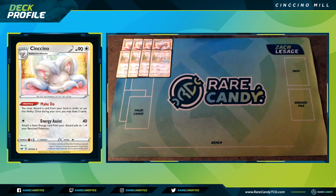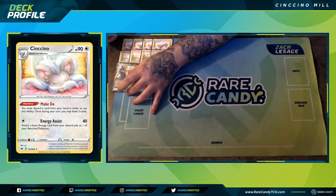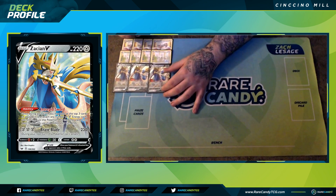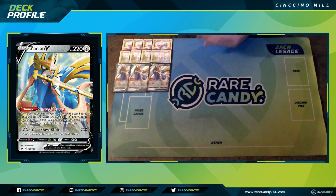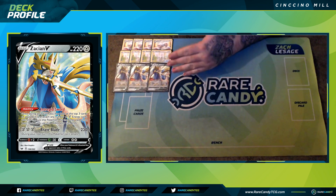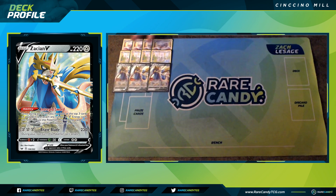To make this deck more consistent — and therefore more expensive — we have Zacian V, one of the best cards ever printed in the game. We're not using it to attack with Brave Blade or to draw extra prize cards. We're using it for Intrepid Sword only, for the drawing effect. The goal is to draw, draw, draw, pitch cards, use Intrepid Sword on your turn, draw three cards, and always push our resources further so we can create a dominating board state.